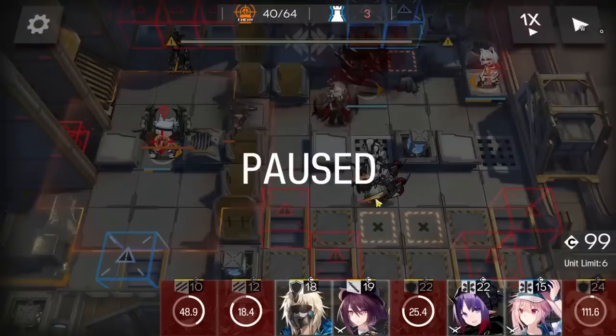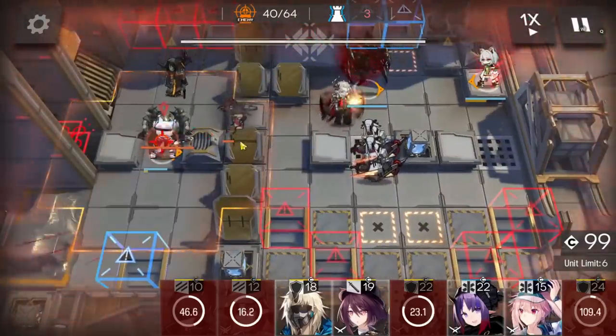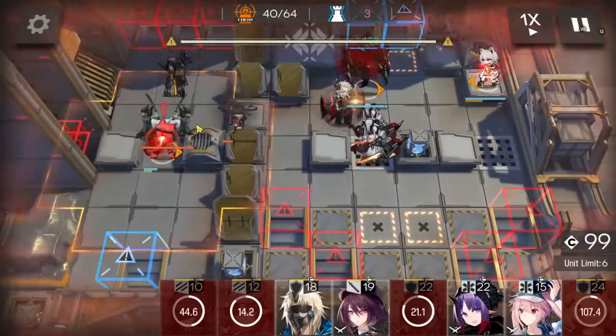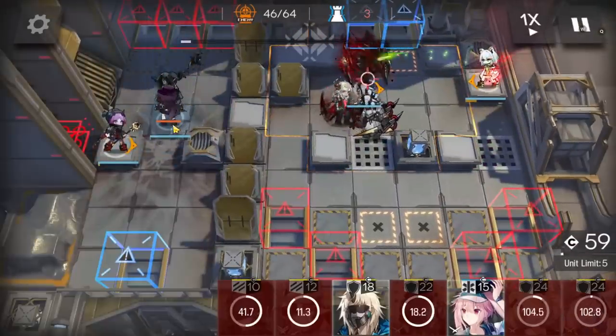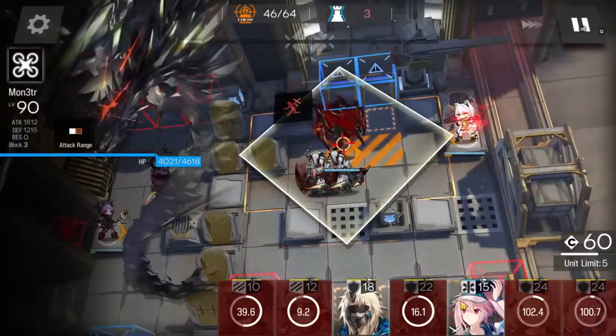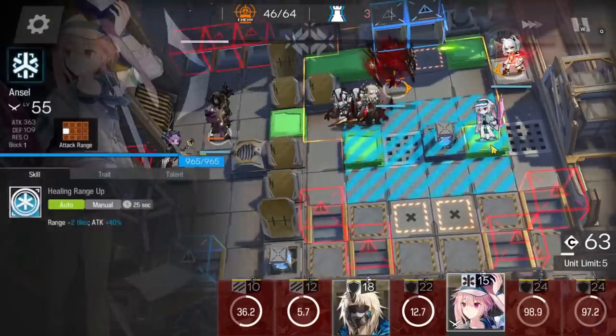These two sword enemies are really dangerous — they have a lot of damage and will just kill your Monster. Because you don't have enough time to wait for Monster to charge the skill, and because Manfred will charge the cannon, just let these two leak. Here the cannon will shoot and kill all these enemies. When these enemies die, deploy the medic and duelist guard to take out this caster.